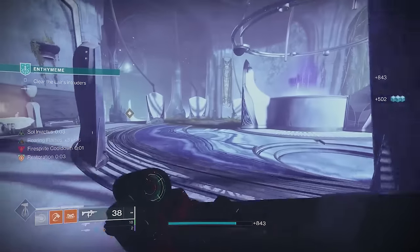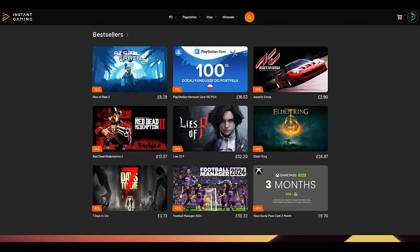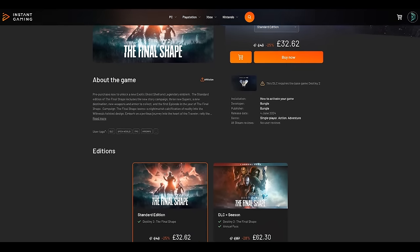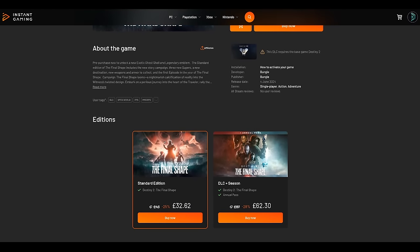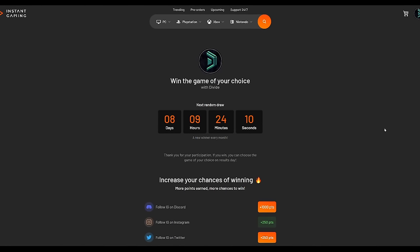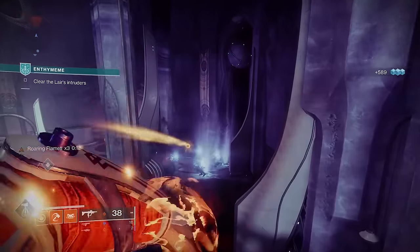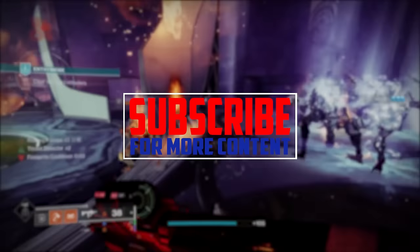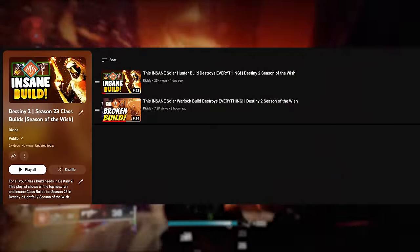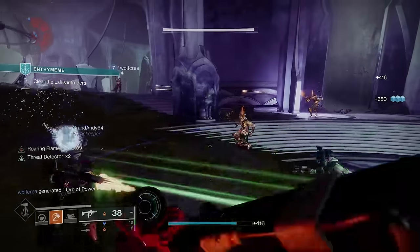We're actually going to turn this once godly melee build into a new godly grenade build using Ashen Wake. It's insane, but not as insane as getting cheaper games over at Instant Gaming — using my link below you can get up to 90% off on games, including the Final Shape expansion for a much better deal. You can also join our free monthly giveaway to win any game of your choice. If you find this build useful, a rating is appreciated, and check out my other Destiny 2 builds in my new playlist below.